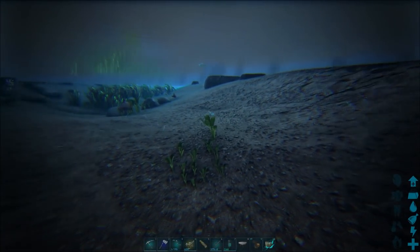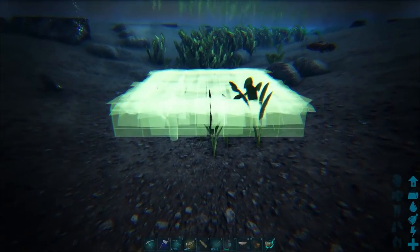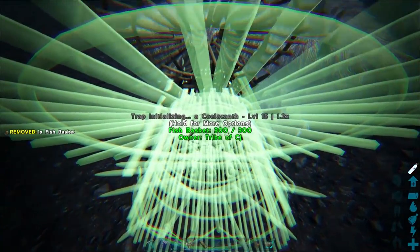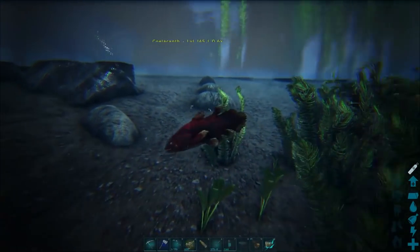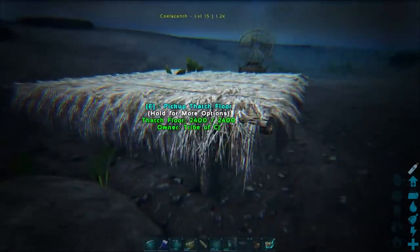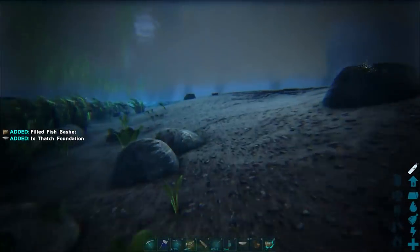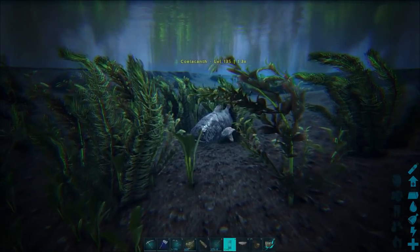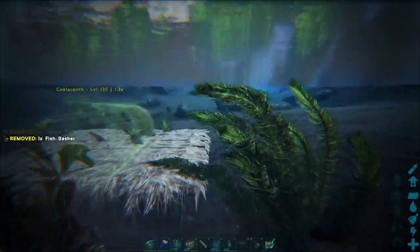I'm really tempted to just catch these guys while we're here. He's trapped - awesome. You can see how easy it is in these low rivers. It's easier to do it than in deep water because they swim closer to the ground obviously here. Let's grab that and get back to our Maywing. Oh hold on - look at this big boy, another one we can capture!